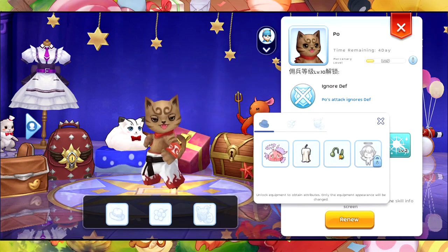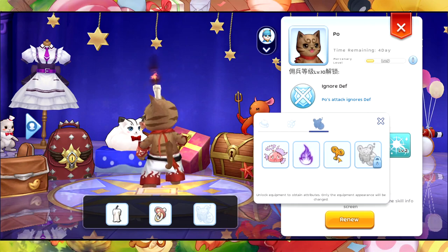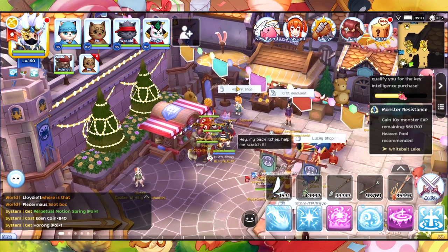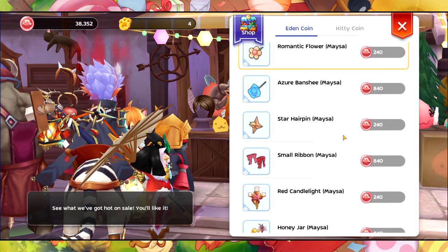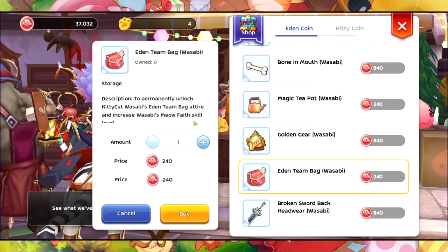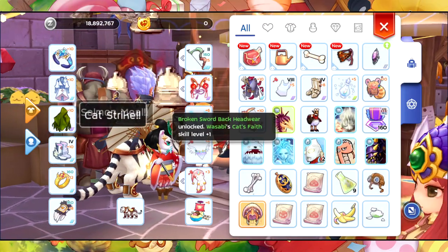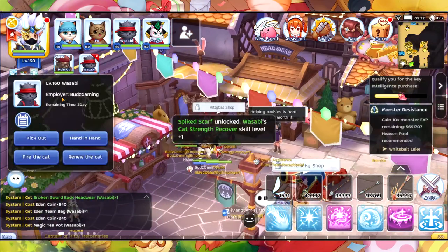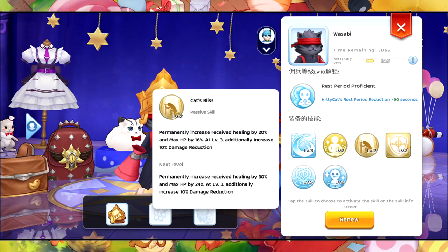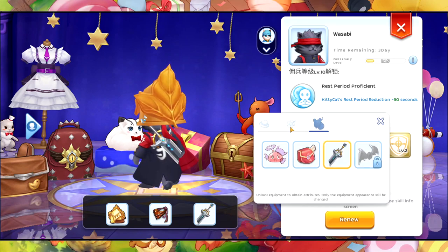We can also use this one — that one is going to be cute. For Wasabi, we also need to buy something. I already have this one; how about the Eden Bag — I'm not sure about this one. Alright, Wasabi now unlocks a certain skill: receive healing. Looks nice.